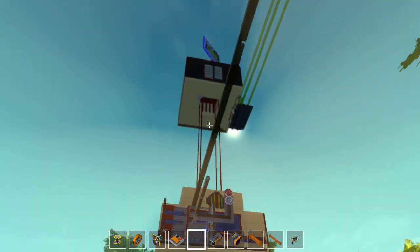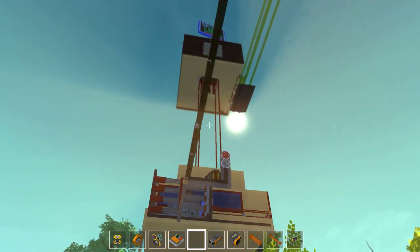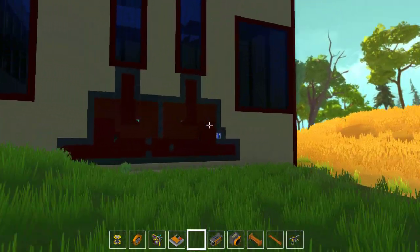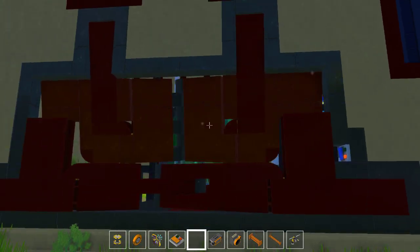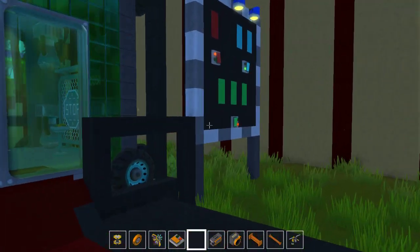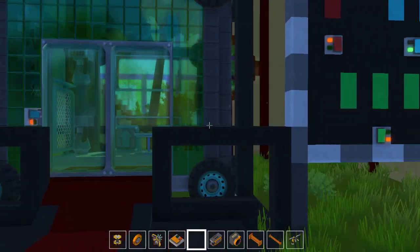Let's start off with the first building here, which is the main building. The entrance is right over here. This is a big vault-like door I've tried to create. And this is the main elevator.